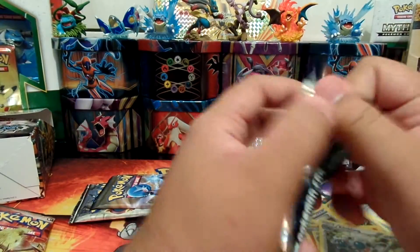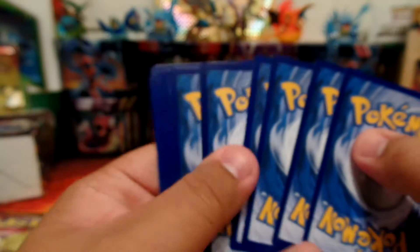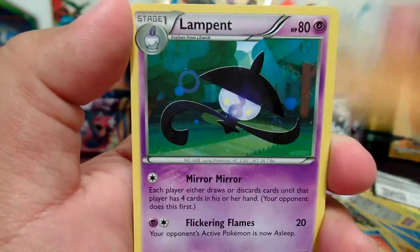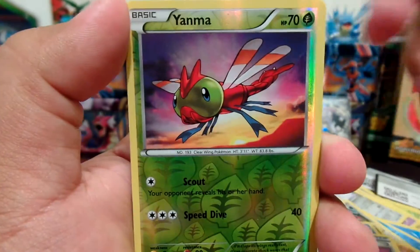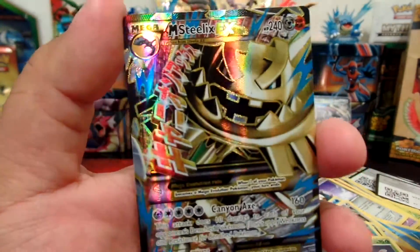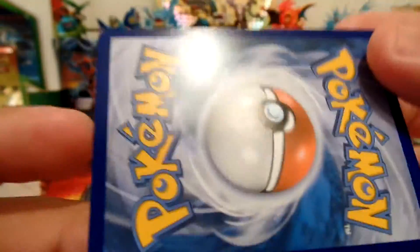Let's hope. Here is the code card. First cards are Drifloon, Aipom, Mankey, Shellos, Croagunk, Lampent, Clefairy, Captivating Poke Puff, Reverse Holo Yanma, and our Rare is a Full Art Mega Steelix EX! Oh my gosh, I'm getting all these Steelix EXs — did not expect another Full Art! Look at that shine!